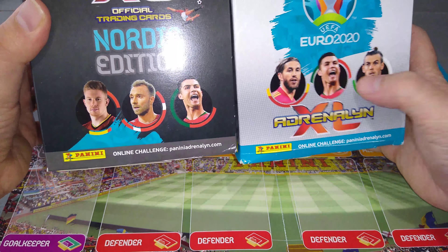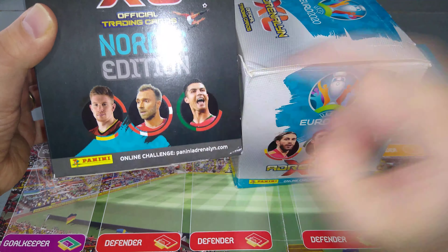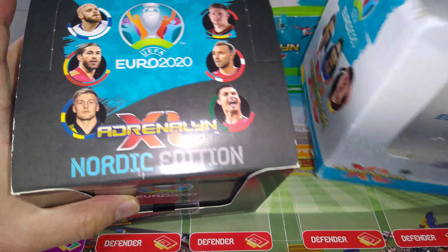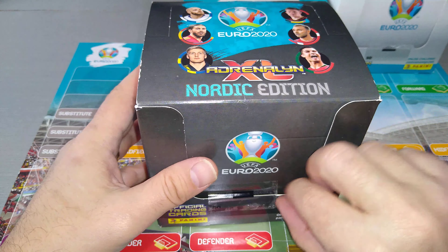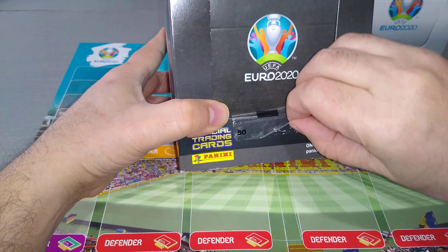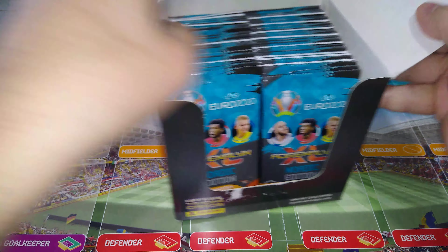On the other side, Bale, Ronaldo, Ramos. Here we've got Ronaldo, Eriksen and De Bruyne, and there's players on the front of the box as well. That's the difference. Also, the packets are going to be different as well. So let's open the box, let's rip it, let's have some fun and enjoy the rip.